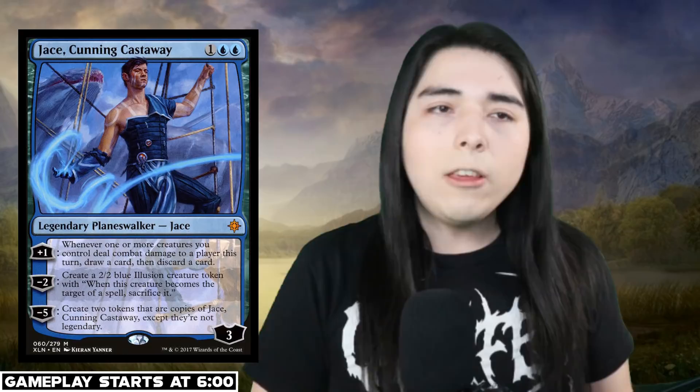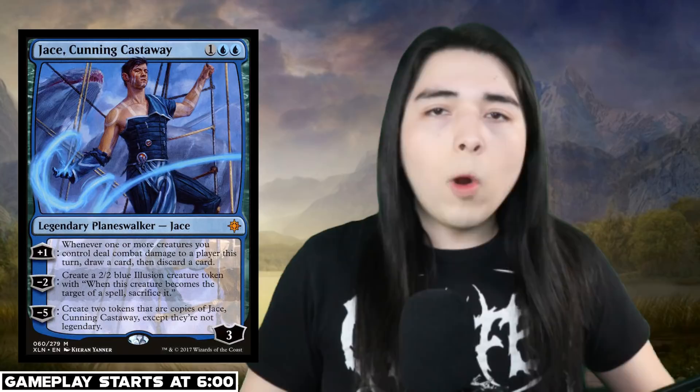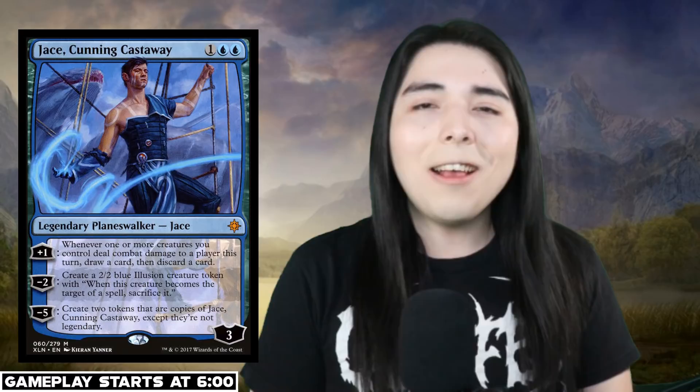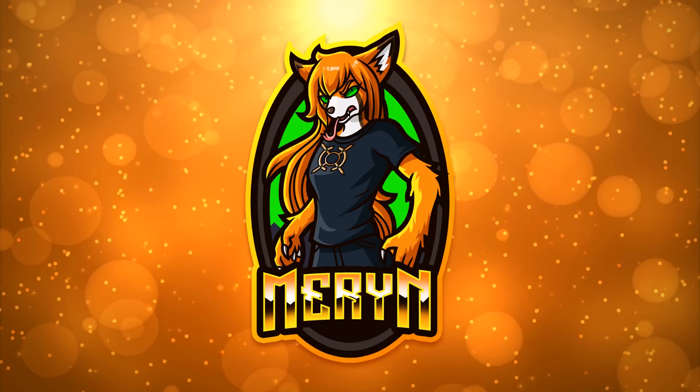Hello everybody and welcome back to another Modern gameplay video. Today I'm going to try to fulfill something I've wanted to do for a long time on this channel. For the past year, on and off, I've constantly tried to brew the Infinite Jace combo — the Jace Cunning Castaway combo — and I could never decide on a shell because there are so many different ways you can build it: creature variant, tempo variant, ramp variant, hard control variant, and all plethora of colors. I finally decided on what I want to do, so we're going to run it here today and hopefully jank some people out. Hit that like button if you're hyped for today's video, and let's jump right into the deck tech followed by the gameplay. Hope you enjoy.